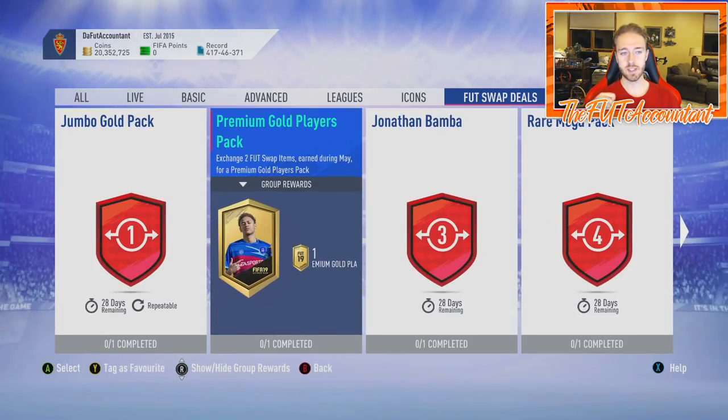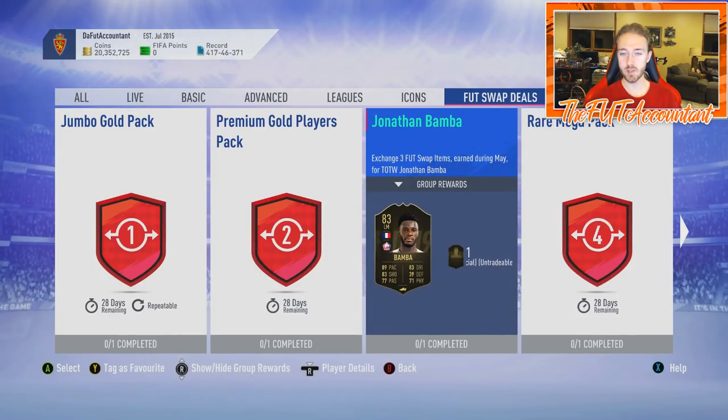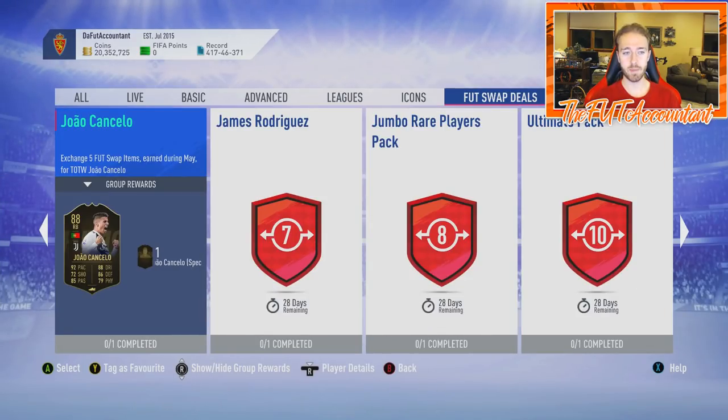Starting at the front — if you can barely do any Foot Swaps this month, don't want to spend any time or coins and just want to collect the easy ones, maybe do a quick weekly objective — this is a great inform to get for your club, for an SBC, maybe for a Player of the Year for League One, which is undoubtedly going to be Mbappe. That's a pretty good inform.